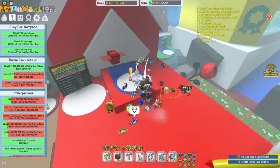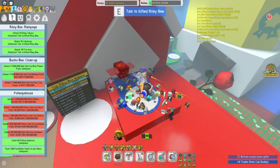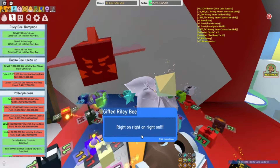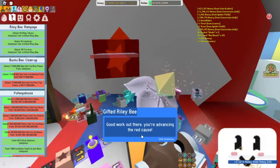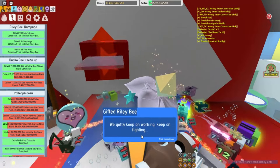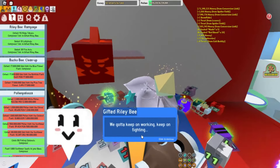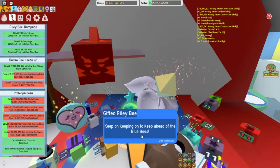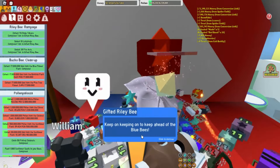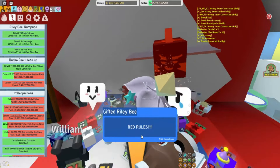Let's talk to the gifted Riley B and see what he has to say. He says: Right on, right on! Good work out there, you're advancing the red cause. Here's a red extract to help you advance even more. We gotta keep on working, keep on fighting, keep on keeping on to keep ahead of the blue bees. Red rules.